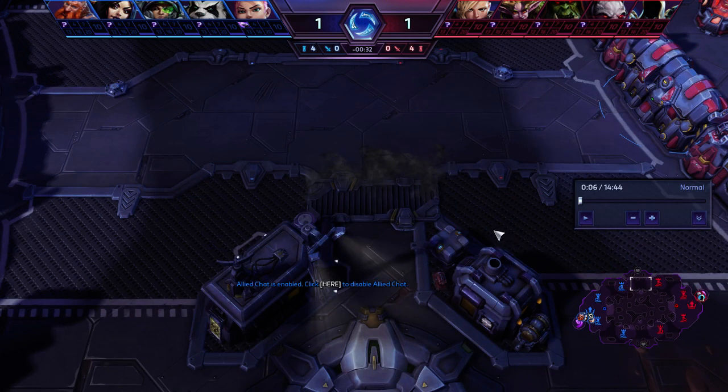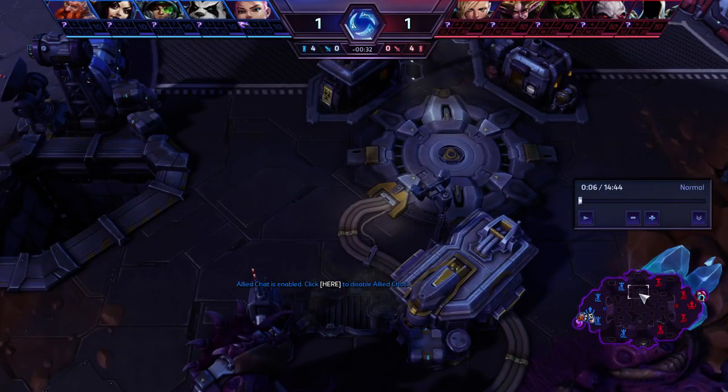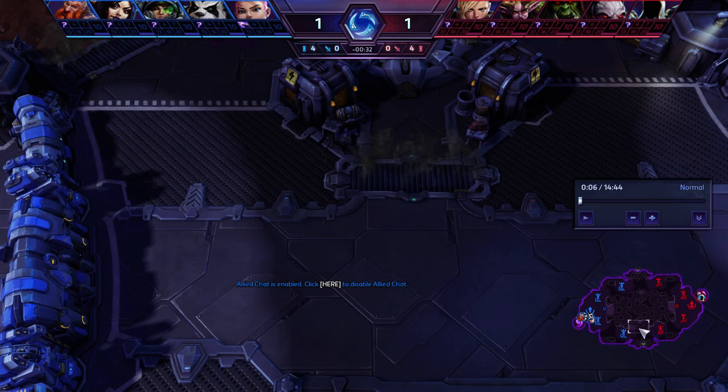On Infernal Shrines the solo lane is top; on Tomb of the Spider Queen it's bottom; on Dragon Shire it's top. Solo lanes are very important in general, but especially on two-lane maps — you really, really need your other lane not to die. Braxis is not the easiest map to rotate through, so you want to make sure your solo lane is very safe.